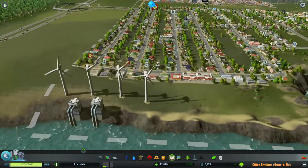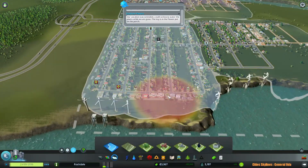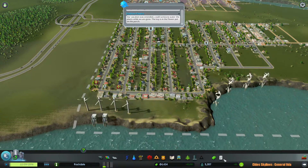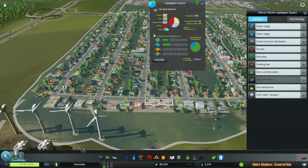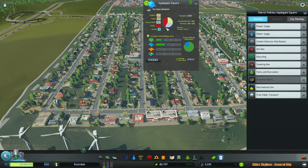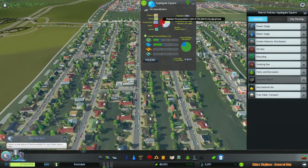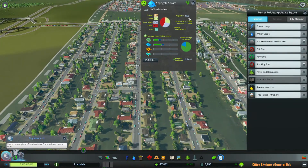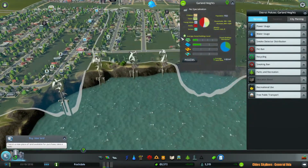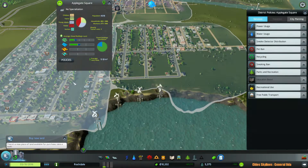I'm actually going to fast forward this so we can get some additional income. Over here we can actually see the number of people living in Applegate Square, which is currently about 4,000 population. This is really awesome — you can actually see the population density and everything within this tab.